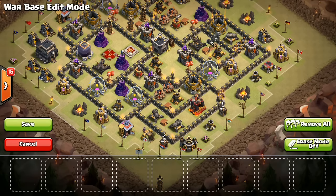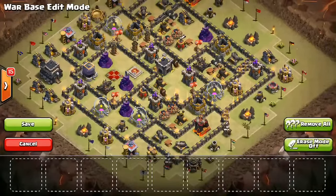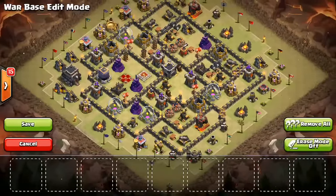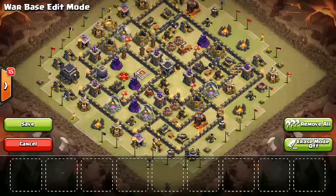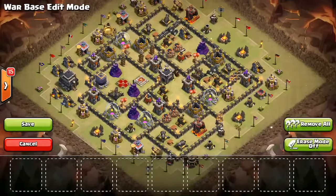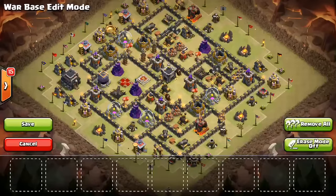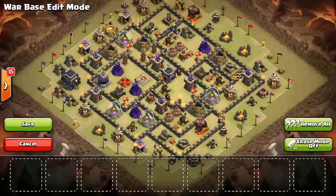People are going to have trouble trying to get these taken out if they're using hogs and trying to do that in three minutes. So that's basically it. I wouldn't recommend copying this base — I know you guys tend to like to try out the designs you see on my channel, but this one is pretty weak against hogs. It was designed entirely for air, because in the One Hive scrimmage one side could only use air, and that was the other team. So if you want to take this base and change some things, go ahead, but I think it might get three-starred somewhat easily by a good ground attack.